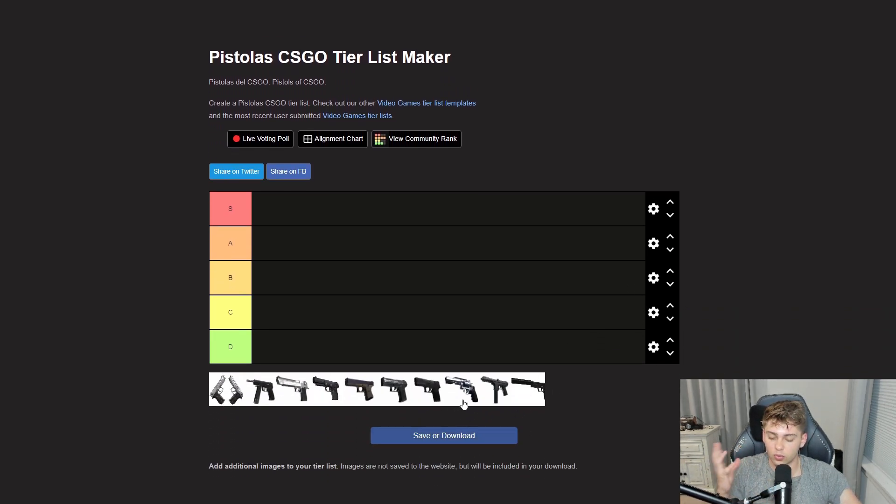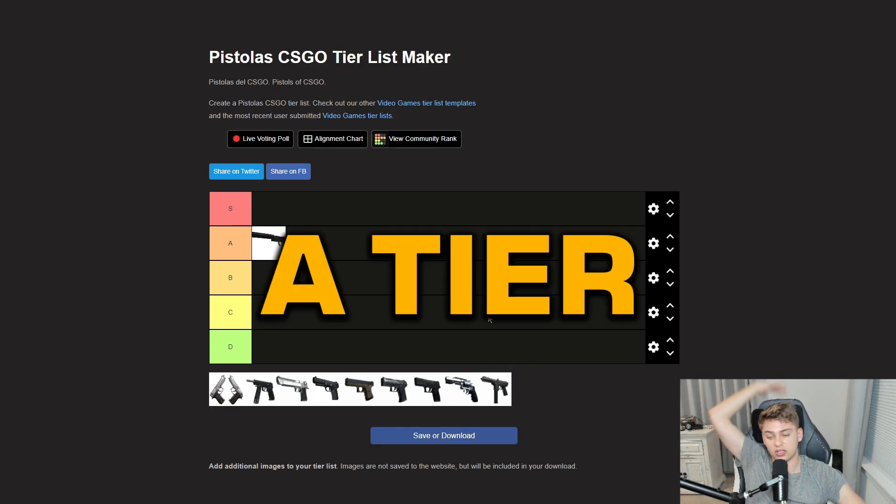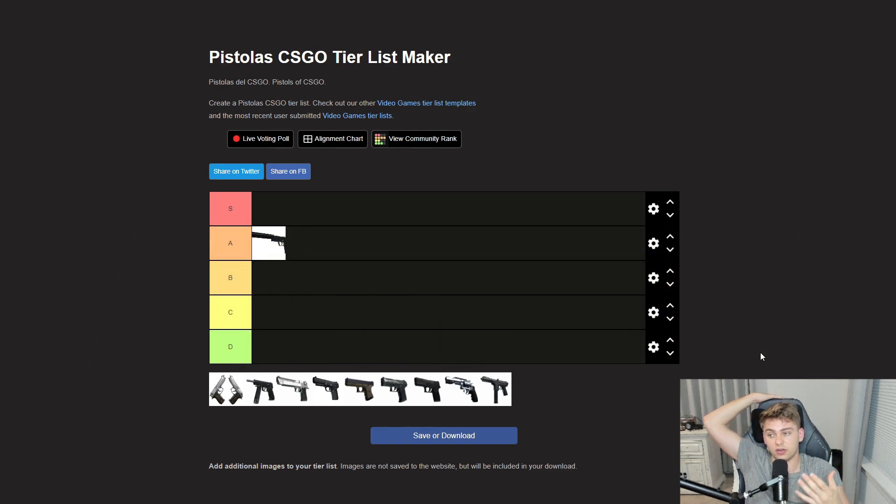First up we have the USP. This USP is just insane on pistol round — it's such a satisfying gun, very solid. The problem is it doesn't have much viability outside of pistol round because it's your default weapon. But because it doesn't cost you anything and it's super effective for zero dollars, I have to put it in A tier. For the USP, I'd recommend very long ranges. Take advantage of headshots on pistol round because they're not going to have head armor. Be long range, peek out, jiggle back and forth, and be stealthy with it because it has a silencer — they're not going to know necessarily where they're getting shot from.